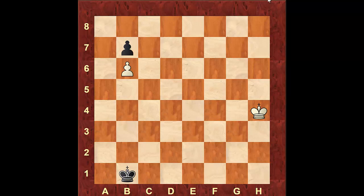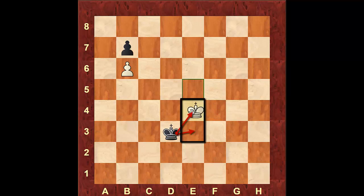However, white has to be super careful here because black can use a strategy called shouldering and force a win if white is not careful. For example, if white is going towards the square b4 carelessly, black will be able to deviate white from reaching that square. Let's say white moves the king to g4 — now black will actually be able to win this game. He's going to come to c2. Let's say king f4 — black will come to the square d3, and now white cannot go towards that square anymore and will have to move around black's king.